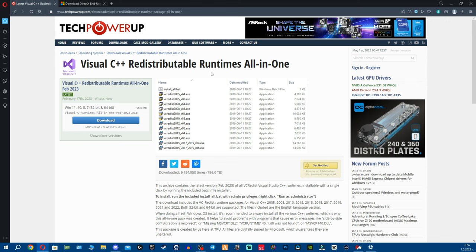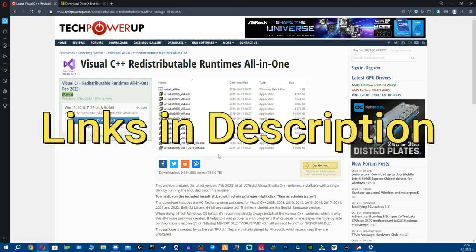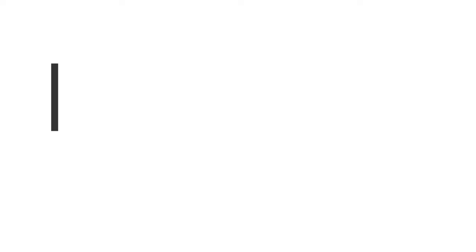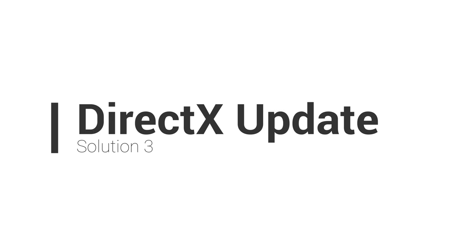A lot of you don't have Visual C++ Redistributables — the runtimes — which are very important as well. It just takes a few minutes; download them, I'll leave all links in the description. Run the install batch file and it'll go through all of them. The third thing is a lot of you don't have the latest version of DirectX, so make sure to get that, install it, and you're good to go.